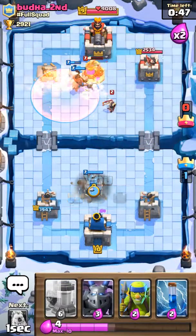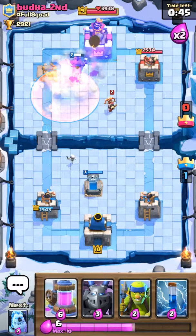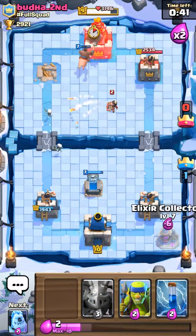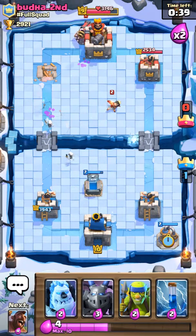Put the tombstone on the other side to get the princess. Set the pump on our side.